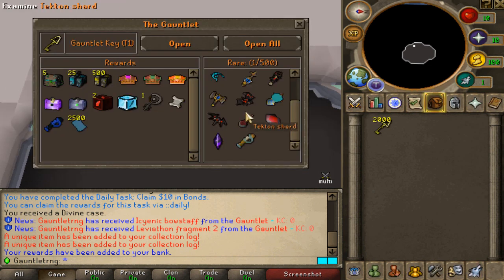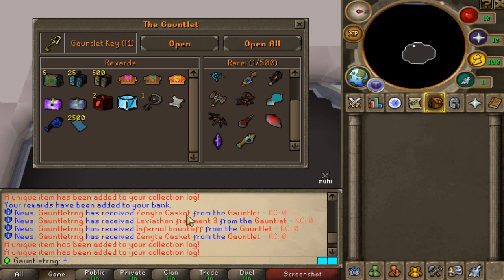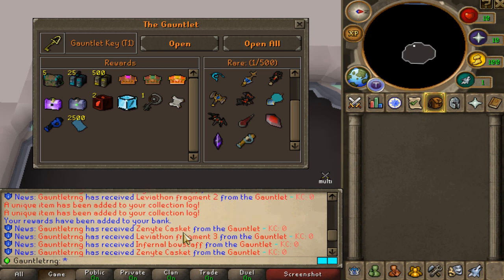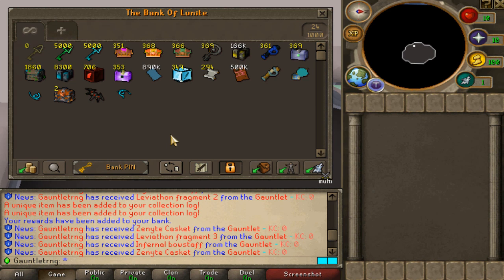2,000 more tier one keys — come on, I want to see five unique announcements! Oh my god — one, two, three, four! We just got four unique ones! That's infernal both stuff, another both stuff, two zanite caskets, and leaving the fragment three. We've got fragments two and three, missing one — so we can potentially get the entire collection. Not bad at all! You guys can pause to see the full loot from 5,000 tier one Gauntlet keys.